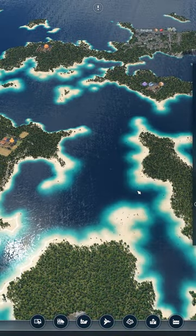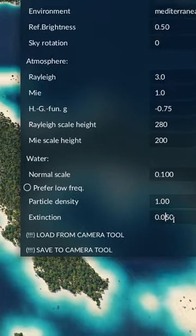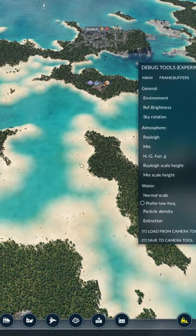There's a bonus thing you can do which makes your map look insane. Go down to Water — change Water Scale to 0.1 and Extinction to 0.05, and boom.